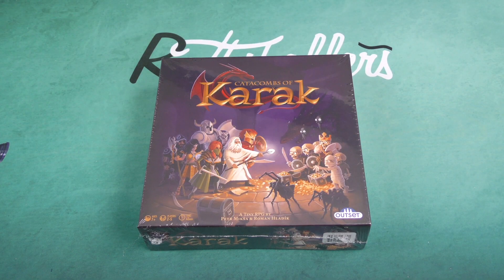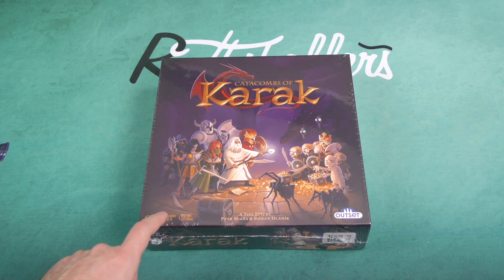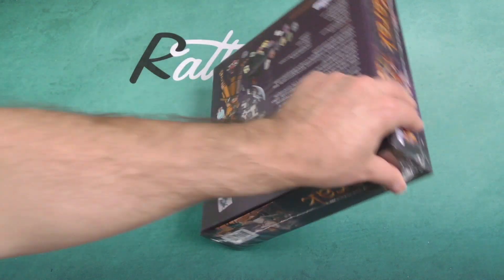Hey there everybody, it's Mike Delisio with another Dice Tower Daily Unboxing. Today we're going to be taking a look at the Catacombs of Karak, a tiny RPG from Outset Games, ages 7 and up, 2 to 5 players in about 45 minutes.